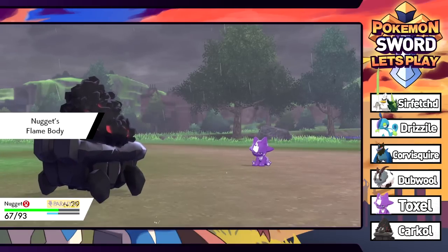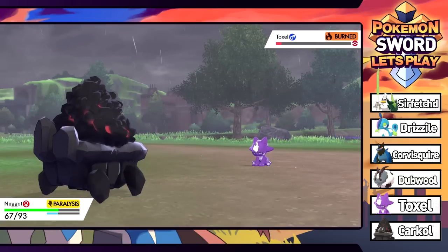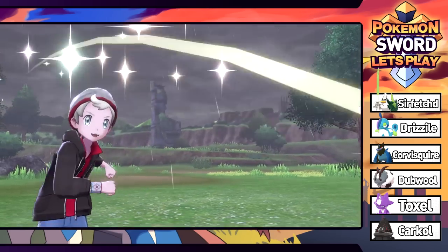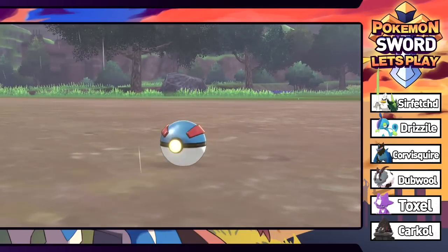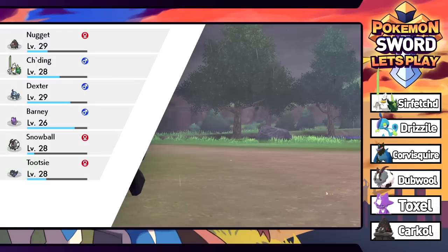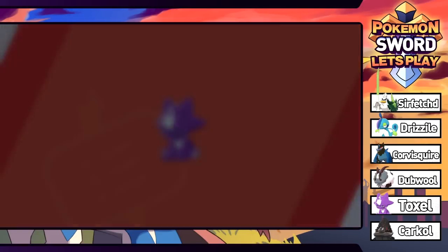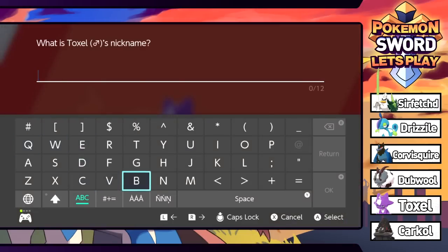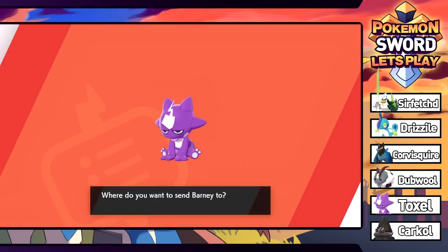My team is taking a beating here. That last one was burned. Come on great ball - we caught the last one so easily. Flail might activate the flame body. We have to catch it within the next turn or two. We get it thanks to the flame body burn! We're giving it a nickname - it's male, so it's being named Barney as well. Sticking with the big purple dinosaur theme. Adding to party.